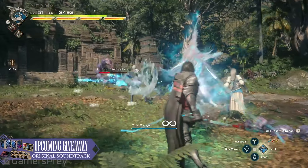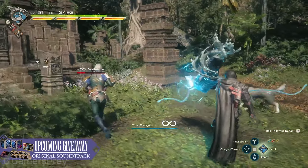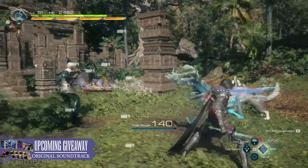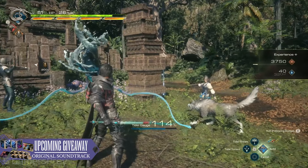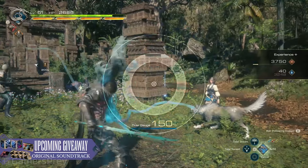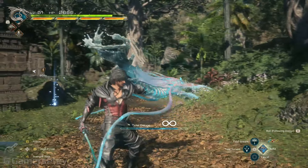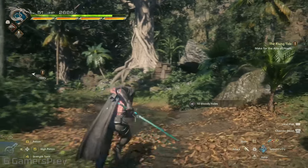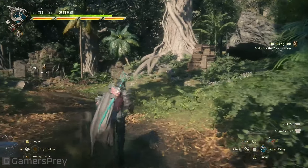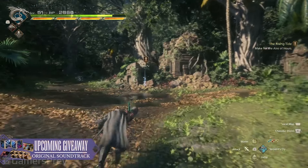You don't have to actually get it into that circle, but when you do — even if you miss it, the tidal gauge does fill up. But when you actually time it perfectly and get it in that circle, then you have a brief moment of having unlimited gauge. So there's an advantage — it's not like your abilities don't work if you miss; you can still have it fully charged, but you have an advantage for making it.